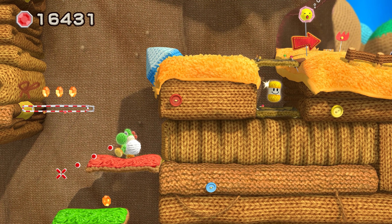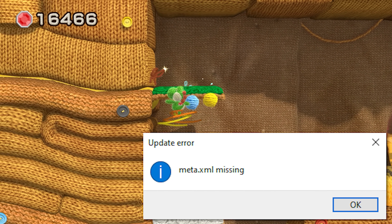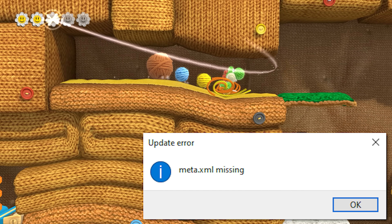Yet another annoying issue that has now been fixed is the meta.xml is missing error that could occur when trying to install games, updates or DLCs. This issue was a huge pain in the ass. Thankfully, it's now completely fixed.